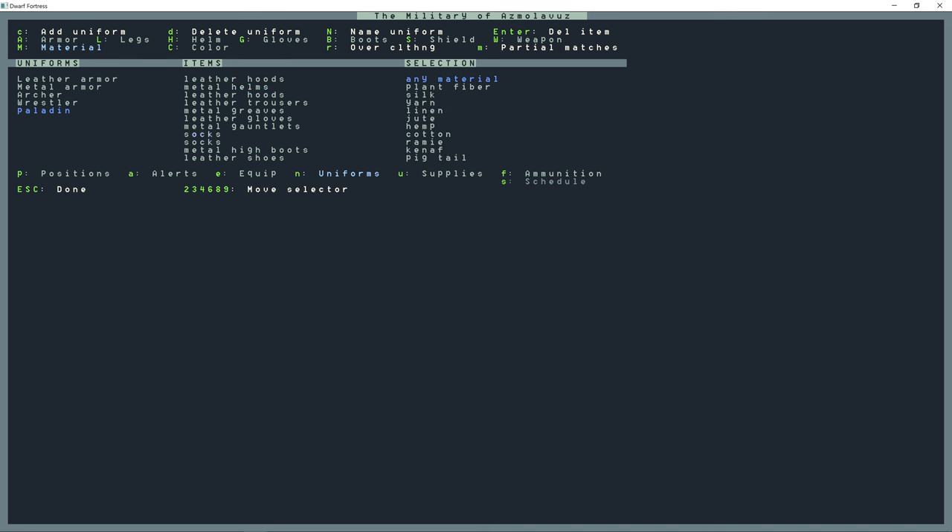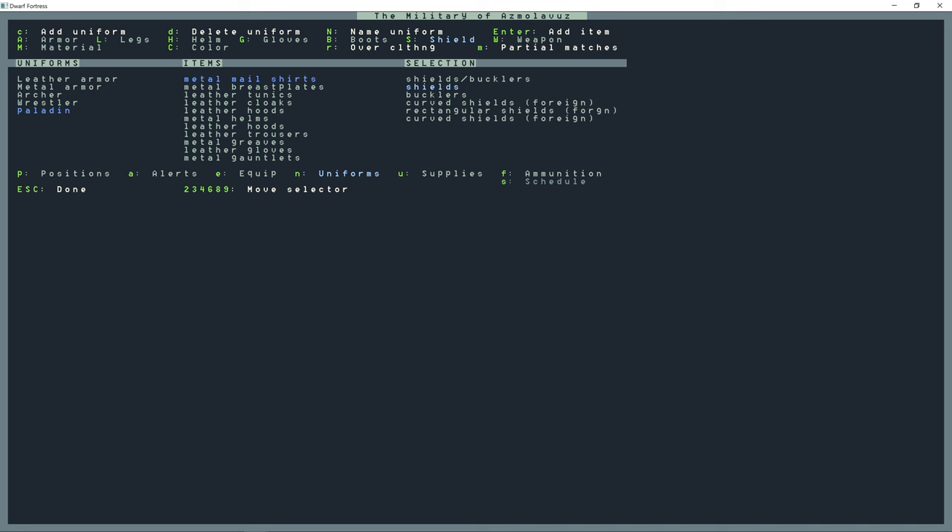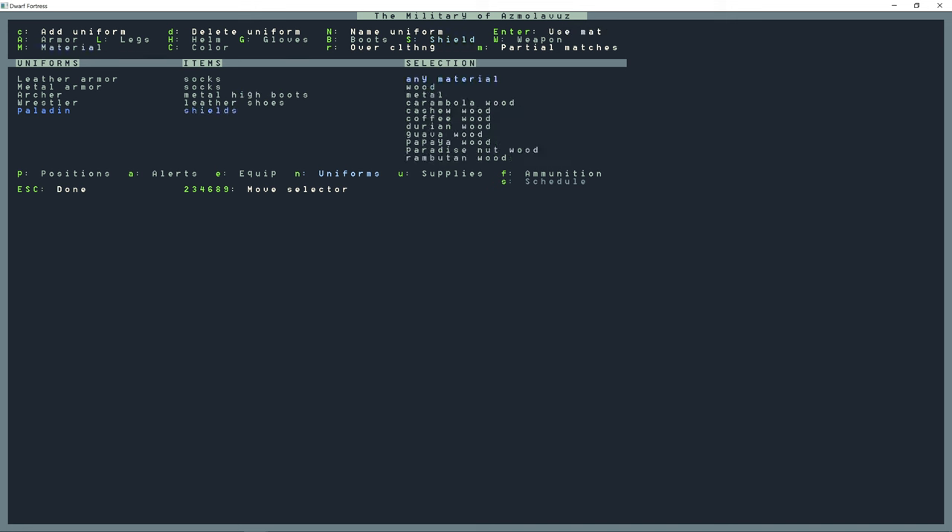They need protection on their body, so next is Shift+A for armor: male shirt, breastplate, and tunic. Leather for the shirt, metal for breastplate and tunic. I'll also add cloaks — leather cloaks. Then Shift+S for shields and Shift+M — metal shields.